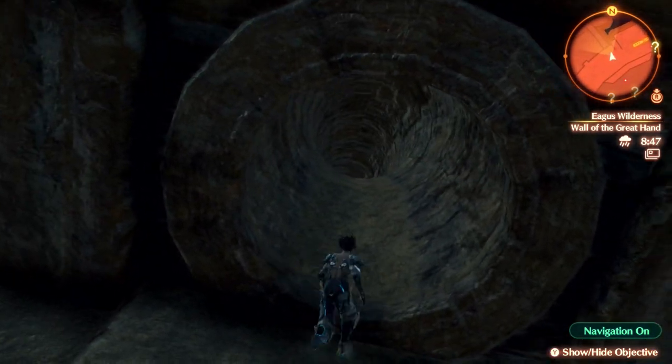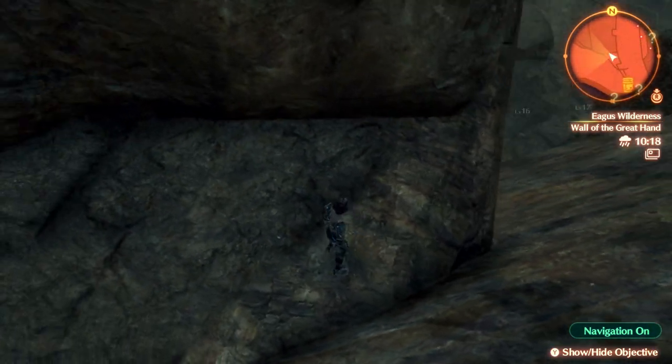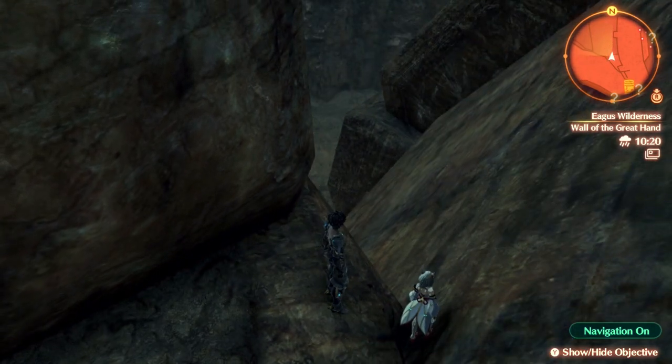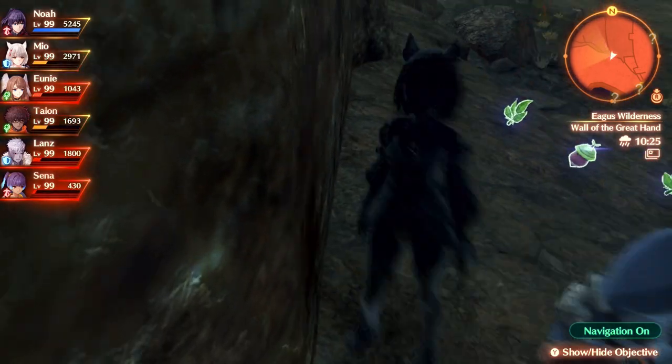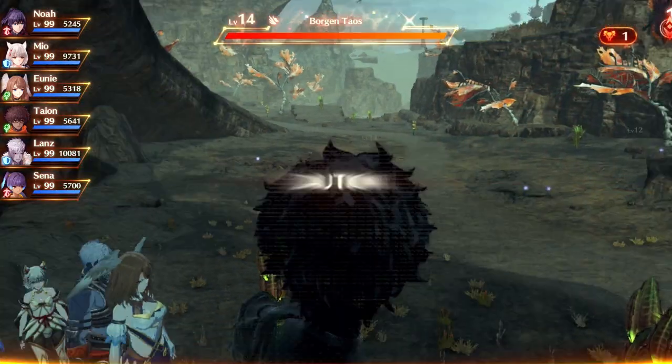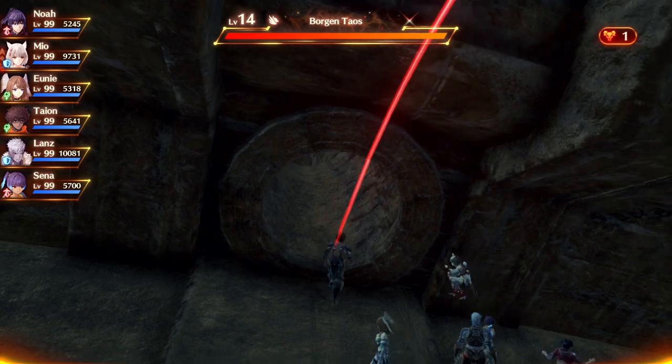Luckily though, you can overcome this with enough HP, as falling down from the top left of the wall allows you to survive the drop. However, under normal gameplay, you'd have to do an exceeding amount of grinding to get anywhere close to enough HP. I theorise that you might be able to bait the towels into inflicting blowdown, but that's merely speculation.